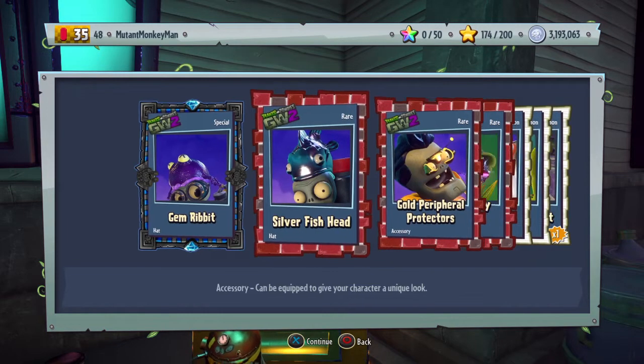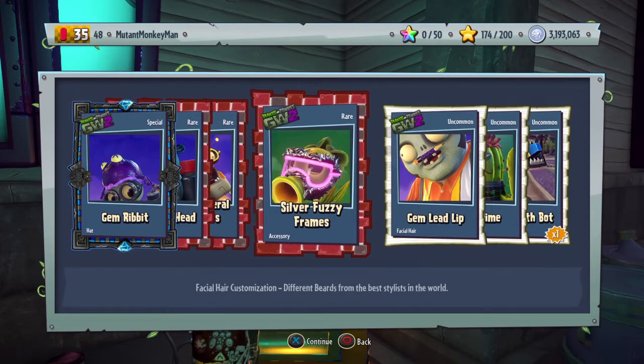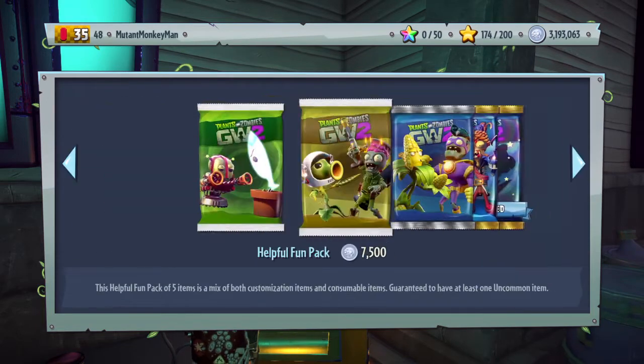So we got the gym ribbit but I don't really care about that. What is... I need those in real life. Well, the silver though. Me at school? Alright, nothing too crazy.